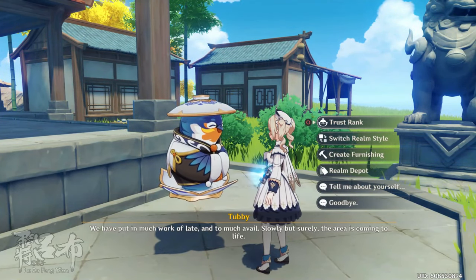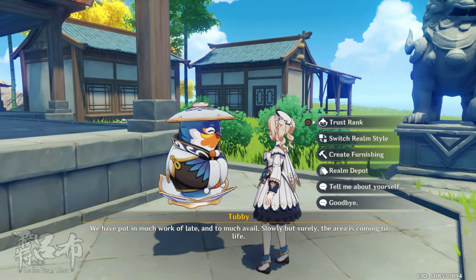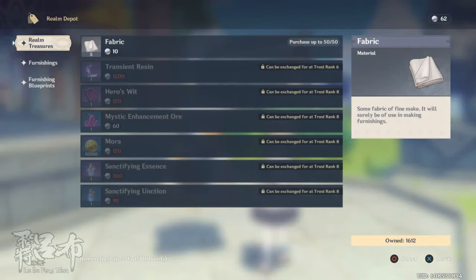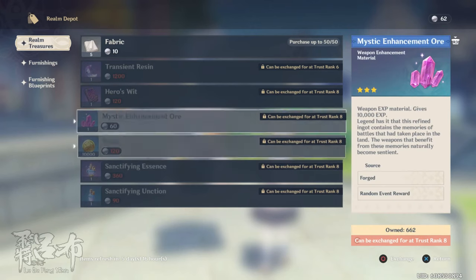Hello everyone, today we're going to do a brief lesson on building lots of Adepto energy in order to buy wonderful things such as resin, Hero's Wit, Mora, and even Artifact EXP if you want.